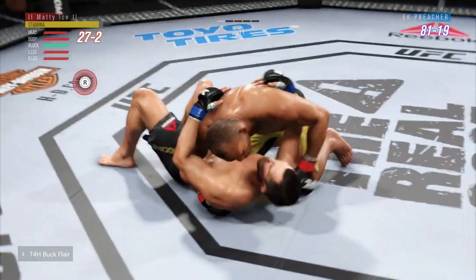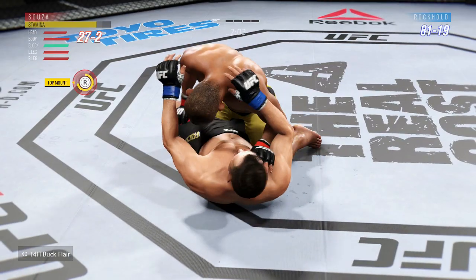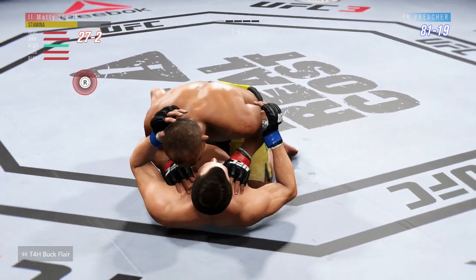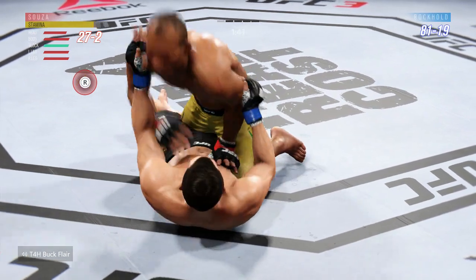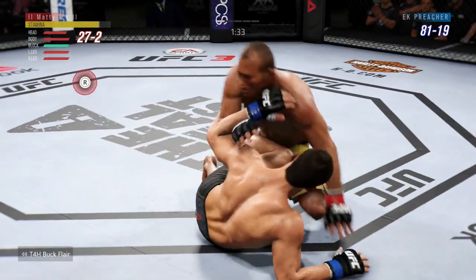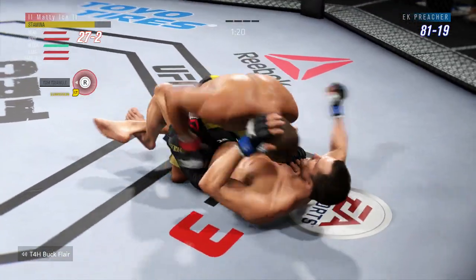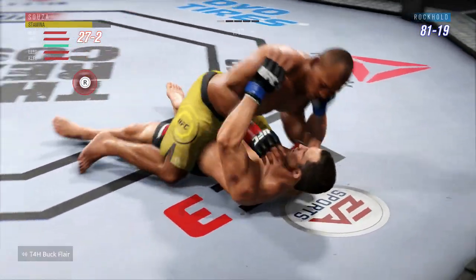Elbow to the head — big elbow there, beautiful elbow. He's in half guard. What a brilliant pass right into mount — excellent job. Nice shot to the head. Rockhold gets caught with that punch. Don't be afraid to get off the center line. Excellent movement here on the ground. Half guard. Big punch from the top — now he gets the full mount again.